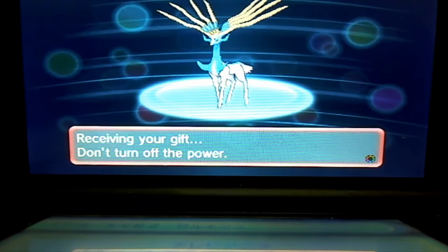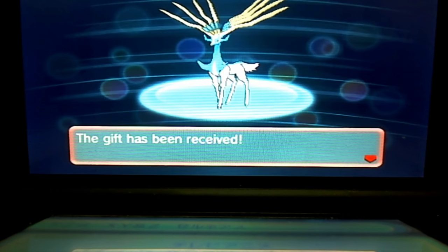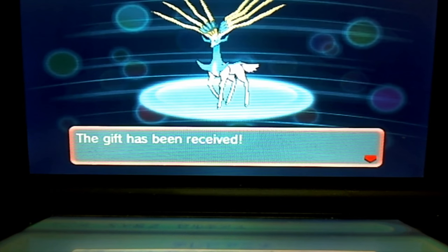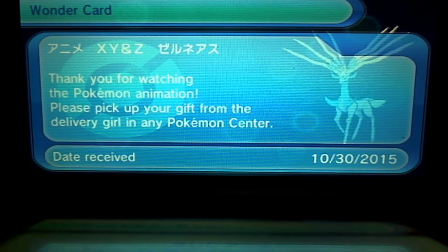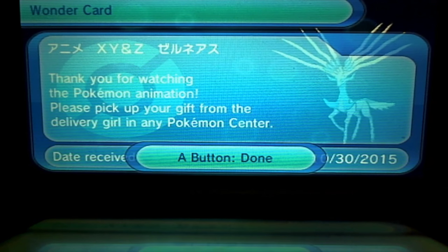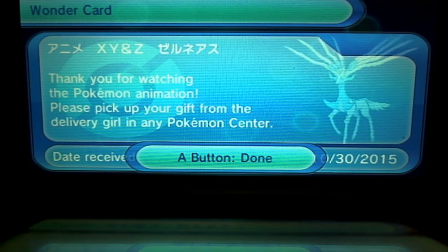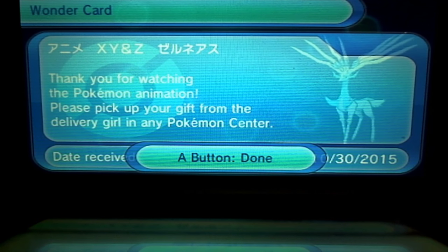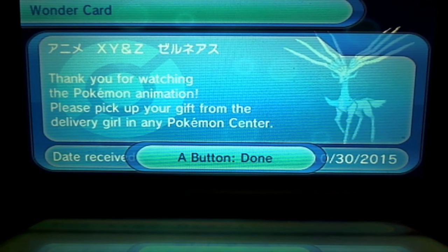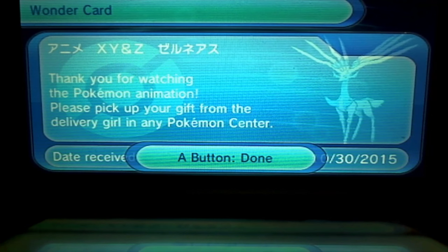You should receive your little gift just like this — there's your shiny Xerneas. I'm going to be soft resetting for a good nature as well because I want to give out a good nature and IVs. It says here 'Thank you for picking it up,' and you can grab it at the Pokémon Center, which I'll show you in a sec.